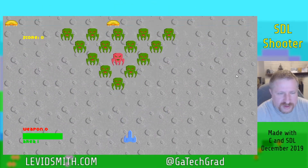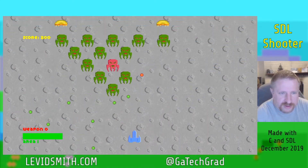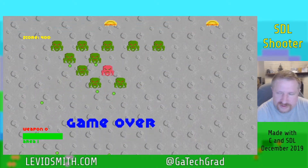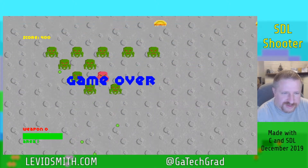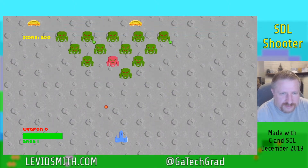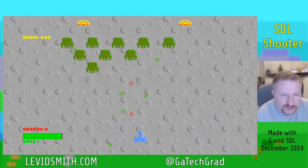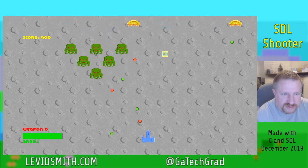Hello everyone, so this is SDL Shooter, a simple little space shooter game that I created over the past few weeks. Basically you've got these little alien guys that you have to shoot — try not to get killed like I just did. For this enemy they just basically go back and forth. The red ones take three hits to defeat and the green ones just take one.